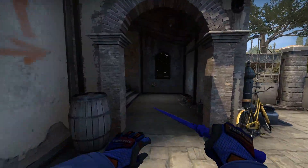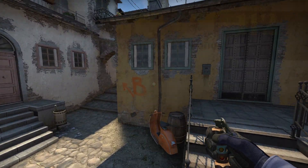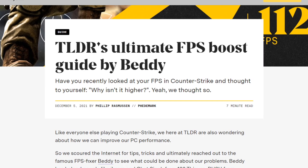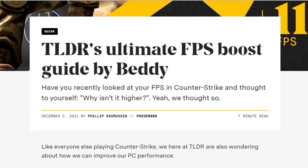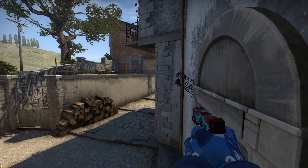I've recently been getting really bad frame drops in CS and decided to look for a guide on how to fix it. I found one by readtldr.gg that helped me out a lot and completely stopped my frame drops, and as you'll see in this video, increased my average FPS by 100.